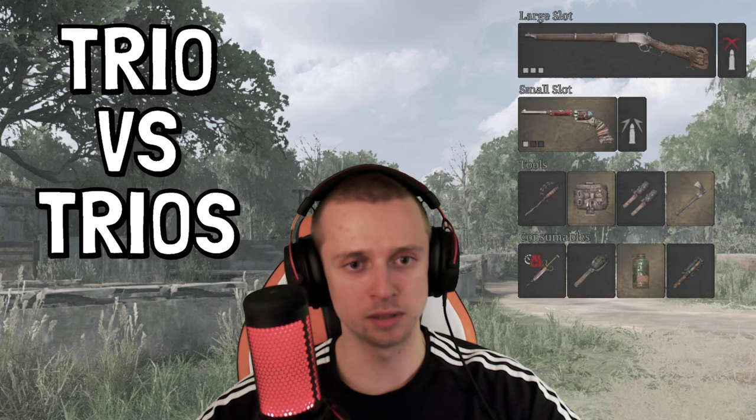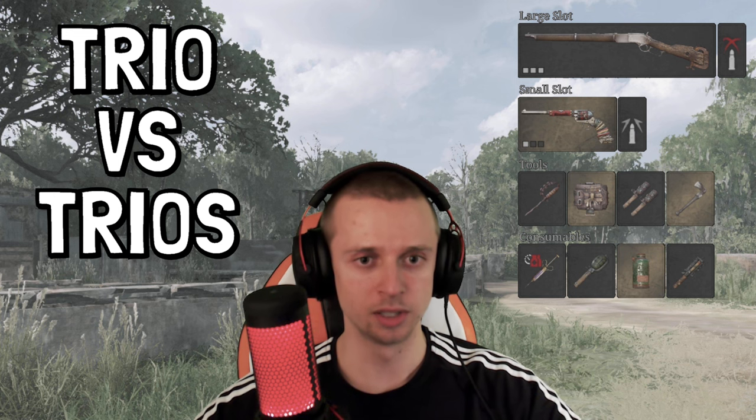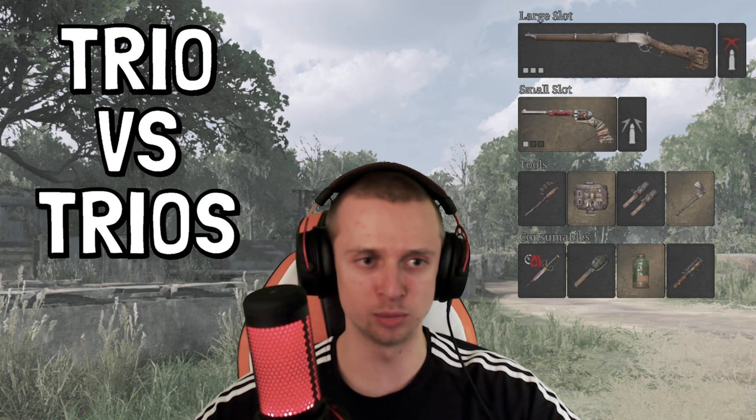So we are playing today trio against trios. We have two random people in our team, and as you probably already seen by the thumbnail, we are running with a build that has the fastest Domdom ammo in the game. At the large slot we have the Centennial Trauma with Koza Memele and Joyer, and we have the Domdom ammo. It's 480 meters per second, and this is the fastest Domdom ammo you can find in the whole game.